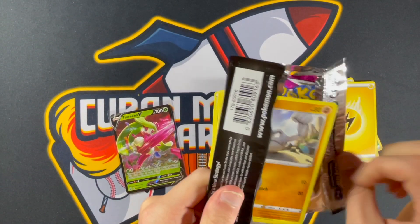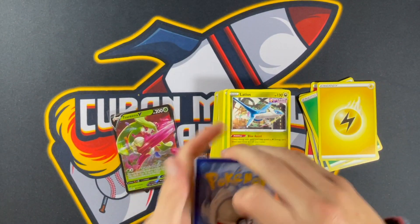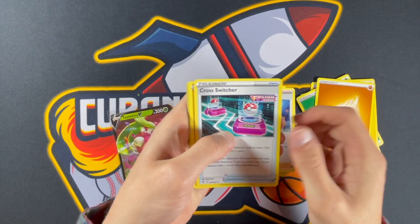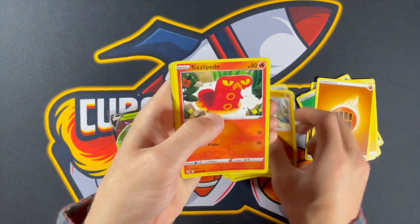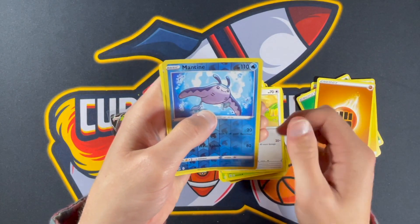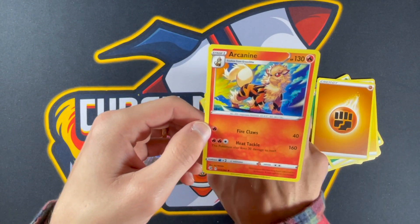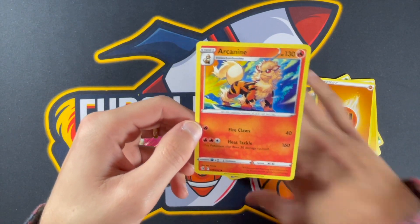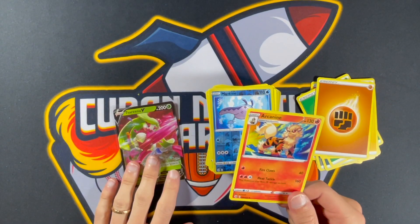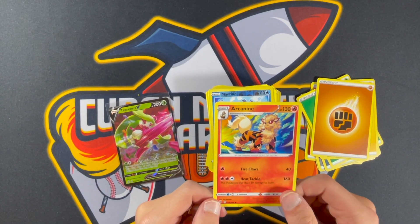Our last pack of the break. Four from the back: Energy, Diggersby, Sidney, Crossover Switch, Geodude, Sizzlipede, Klefki, Pansage, Wooloo, Manatee, and Arcanine. Nice — I'm a huge Arcanine guy. While it's a non-holo rare and I would have liked to get another hit, that ETB was pretty rough to us — just a single V card. I will definitely take this because I'm a big fan.